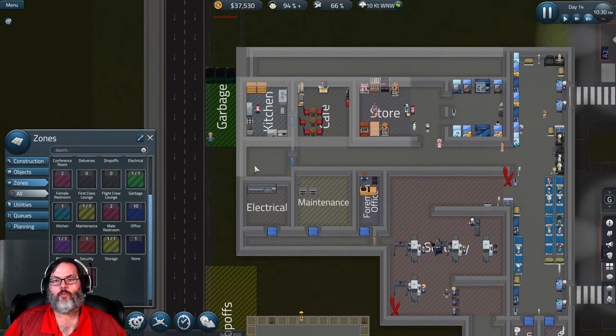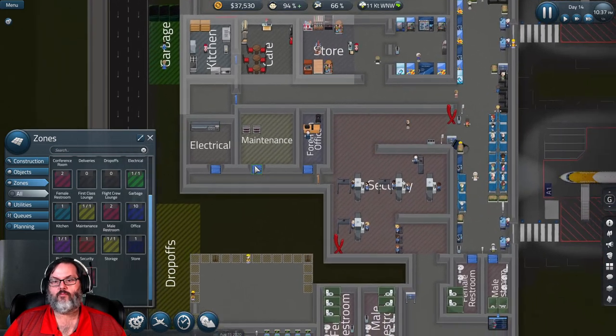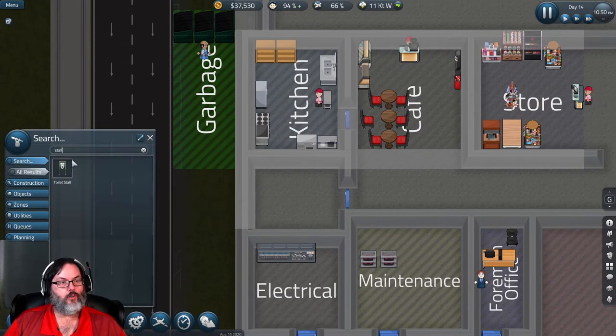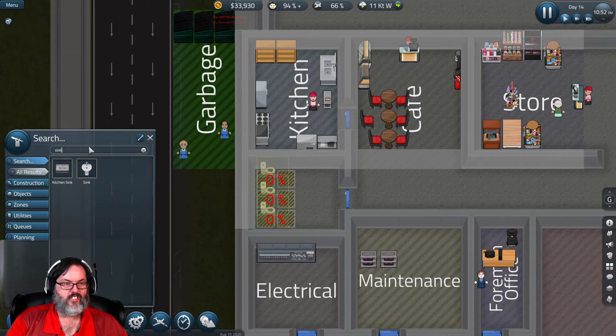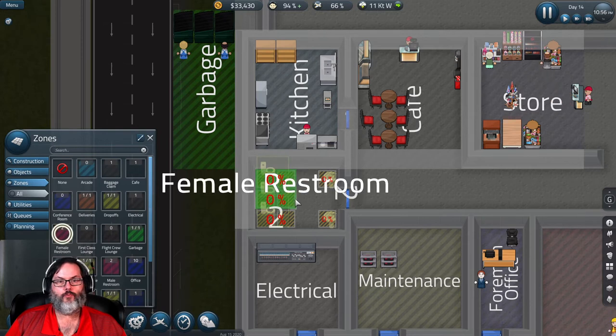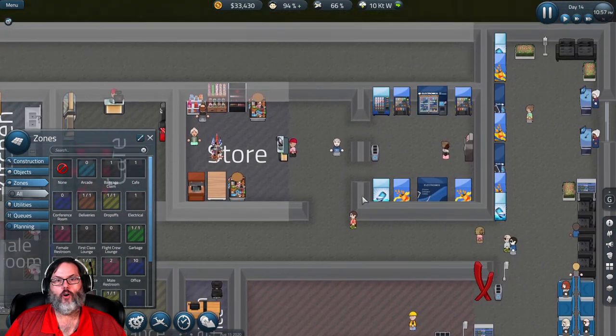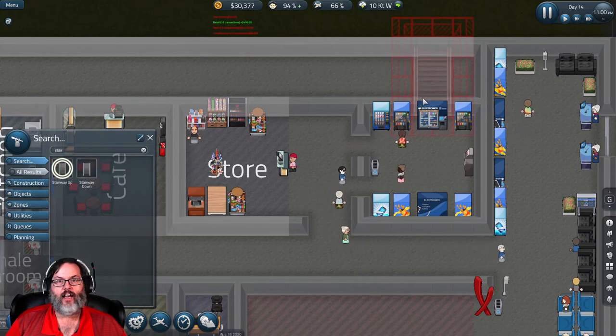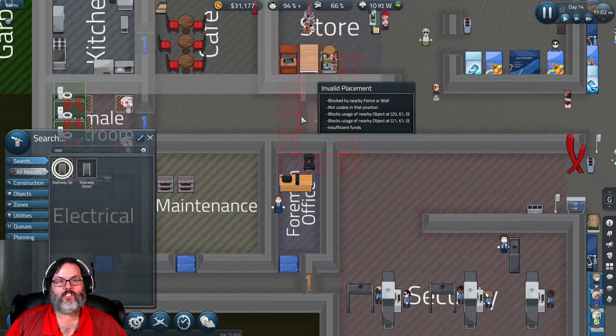This was going to be a small bathroom. I've got one over here, but let me slow it down. I'm going to put in stalls and a sink and zone this as another female restroom. I don't have anywhere for a male restroom in this spot.